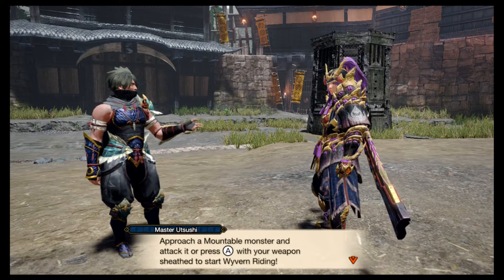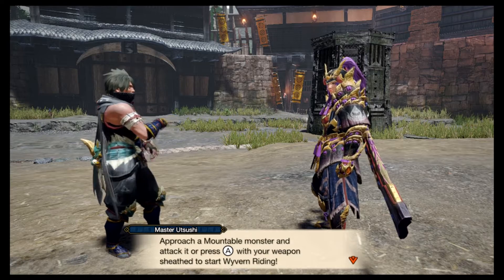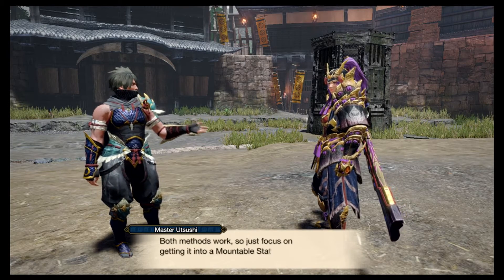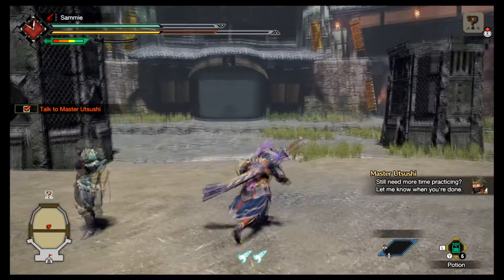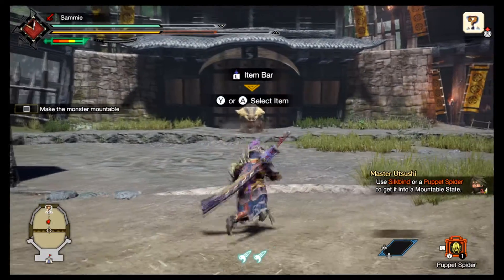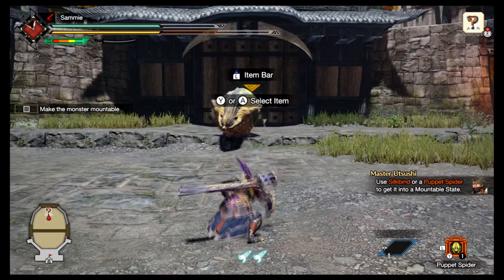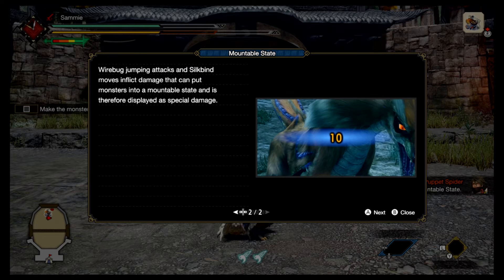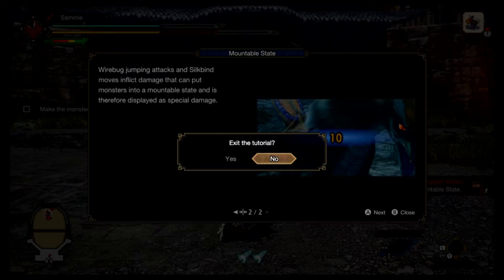I don't know how to use the silkbind attack, so it's gonna take a lot of time to get used to it. Alright, there's our bear monster. Get the monster into a mountable state by damaging it enough with wirebug jumping attacks, or by letting monsters fight each other, or use certain attacks. Approach the monster in this state and land a blow or shoot your weapon by pressing right to mount.